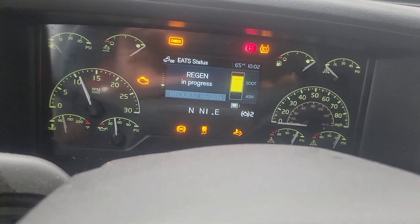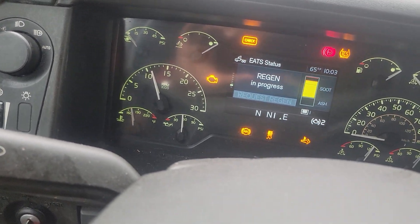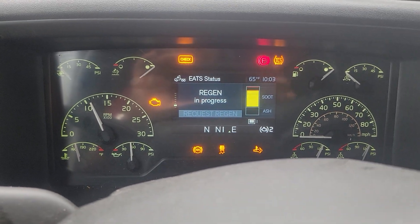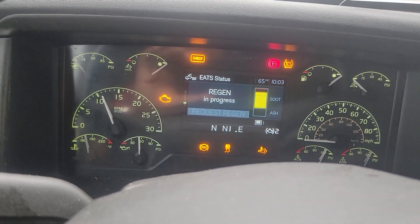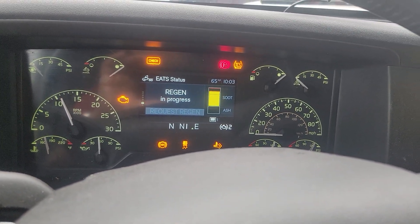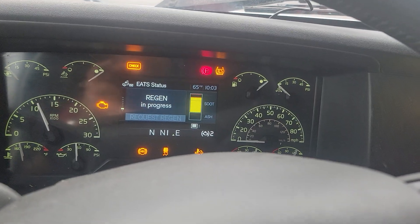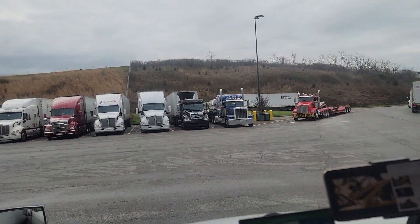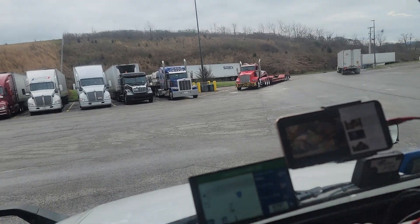Now raise up the RPM on the engine to 1200 RPM for half an hour or so, and look at the soot level — see how high it is. When it's done it will be back down to one or two bars. It's too high right now, and that's why I get the power shutdown.